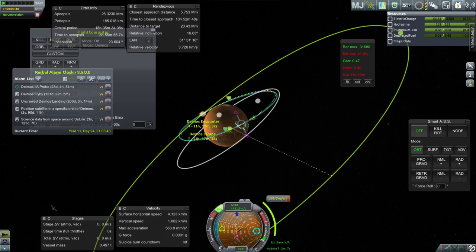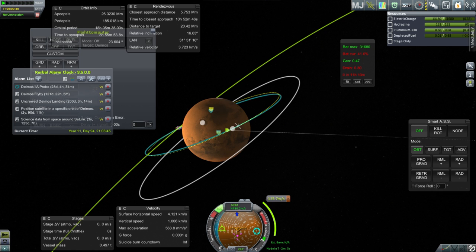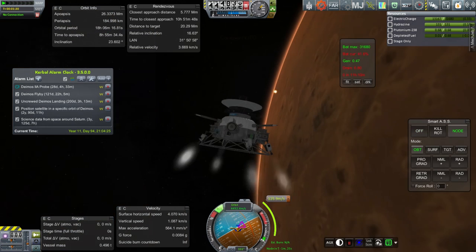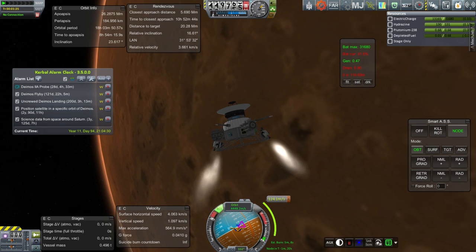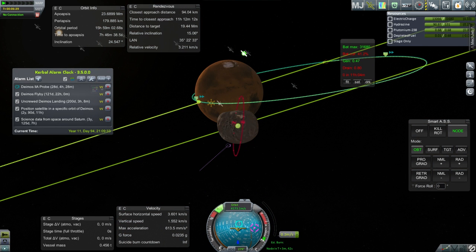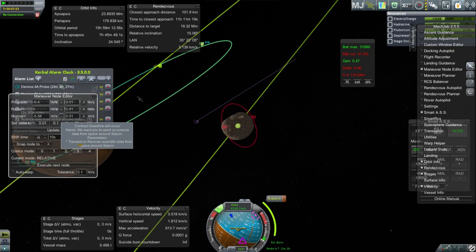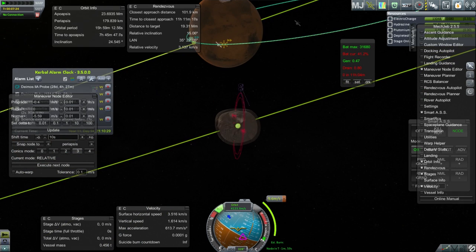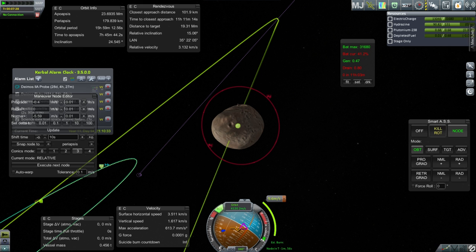There's an encounter - should I be precise about it? Maybe I'll just start it out and fidget with it afterwards. Here we go - I guess I can just throttle up. The thrust replacement does not make this very efficient but this was really only supposed to have fuel for landing. No encounter yet - we're going to have to make a further adjustment. That should be a good enough start. It's turning to the node.